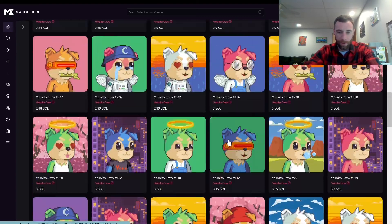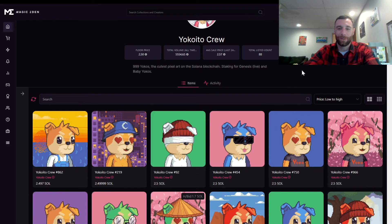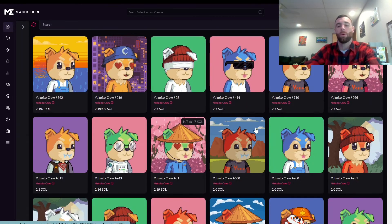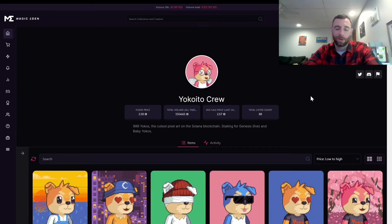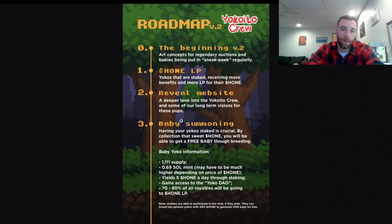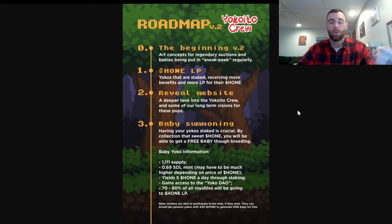Buy one for somebody's birthday — they'll love it. Now we're going to take a look at the updated version 2 of the roadmap. We're at the babies stage now. They're saying it's crucial that you stake your hone so you can collect enough to get the free baby. You need two genesis Yokos and then three to four hundred hone to get the baby through breeding.